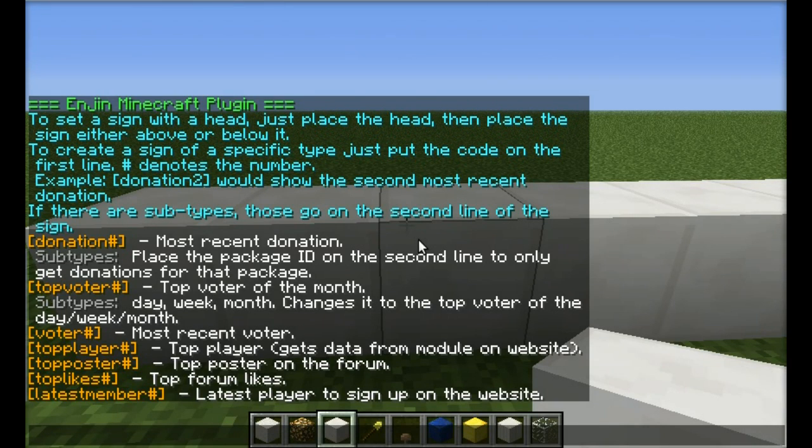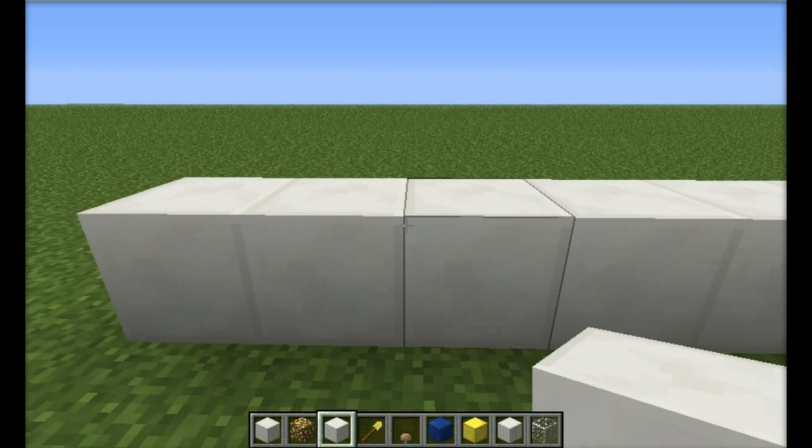This is Tux2 here, and today I'm showing you the newest feature in the Engine Minecraft plugin. It's a heads feature where you can actually put up signs with people's heads above them, players' heads above them, and so we're going to try it here.